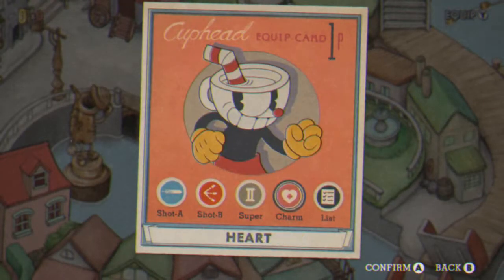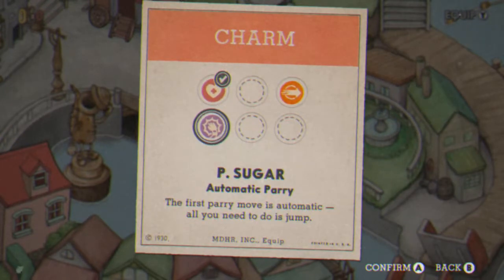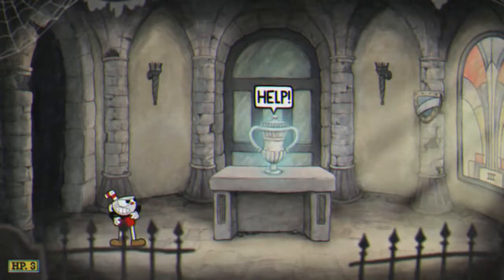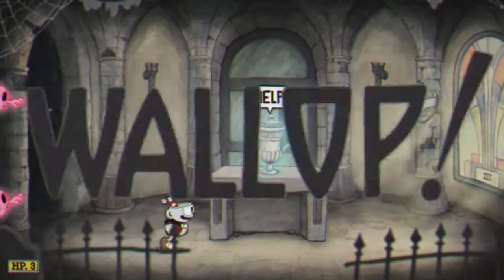What you're gonna want to do is change your charms to the Pea Sugar so it automatically parries — the first jump will help you very well on getting this achievement. You want to defeat the Bee boss and complete the level down that way to get faster to the Mausoleum.